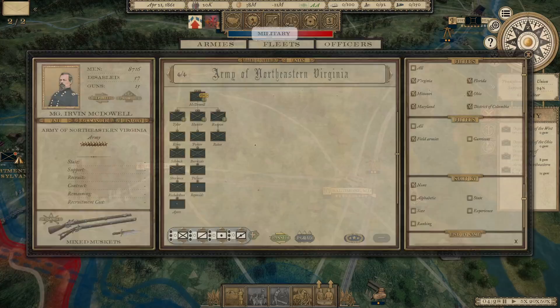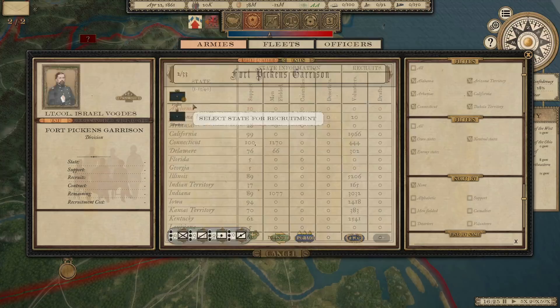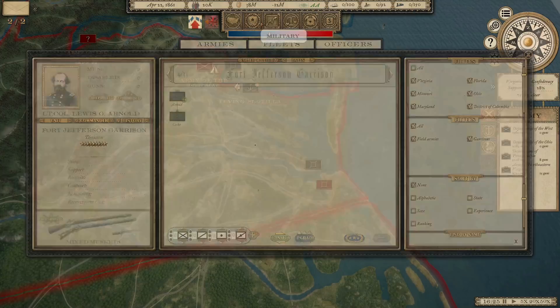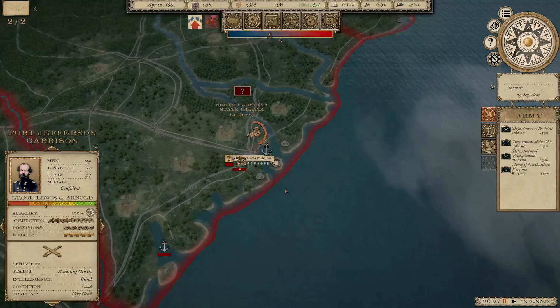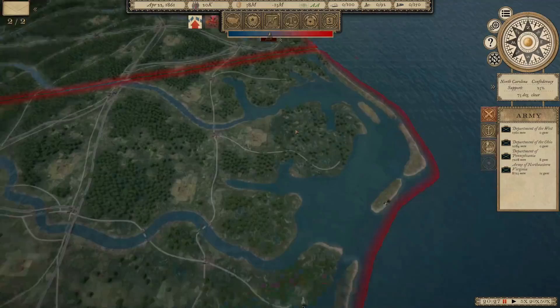I want to look at some of these garrisons, especially in the South, and recruit some units for those. I don't have a lot of available units at the moment, but I'll at least get some small infantry brigades — 1,500 men — going there. Places like Fort Pickens, which is in modern-day Pensacola. Fort Monroe we definitely need to garrison. I also might build a few more forts around Washington. Beyond that, I don't think I need to worry too much.